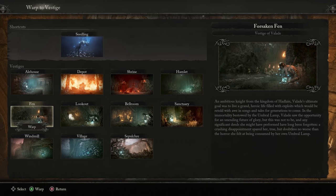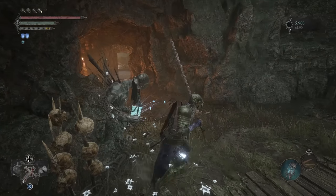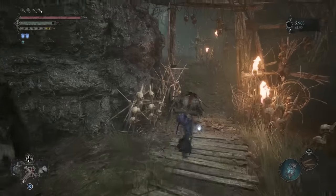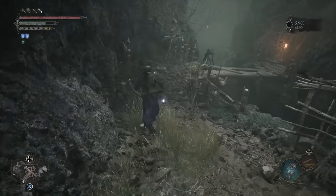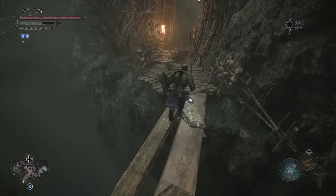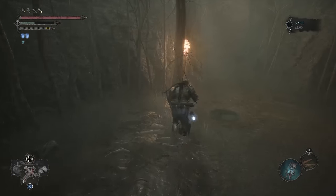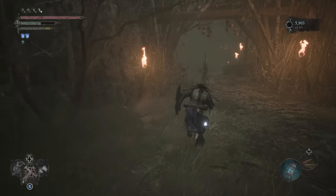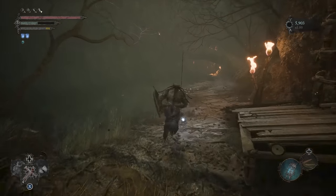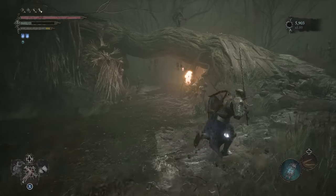To start, go to the Forsaken Fen Vestige. Before beginning this farming loop, we will first need to open up the nearby shortcut. To do that, head into the Fen following the torches. A short distance in, you should see a large root leading up to the shortcut back to the Vestige.